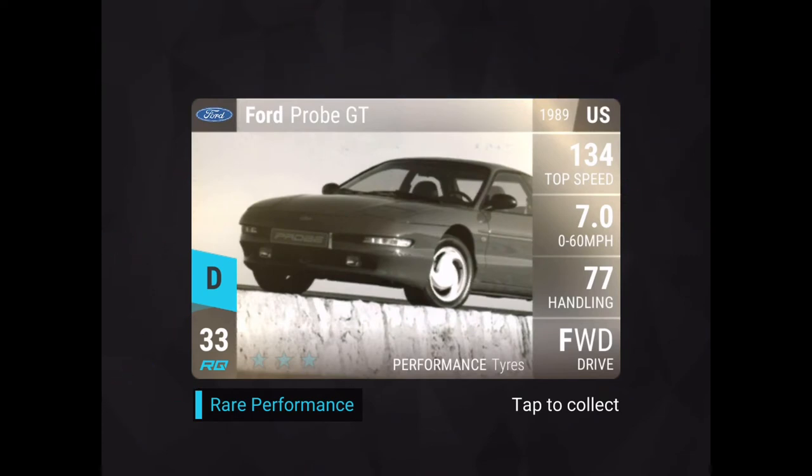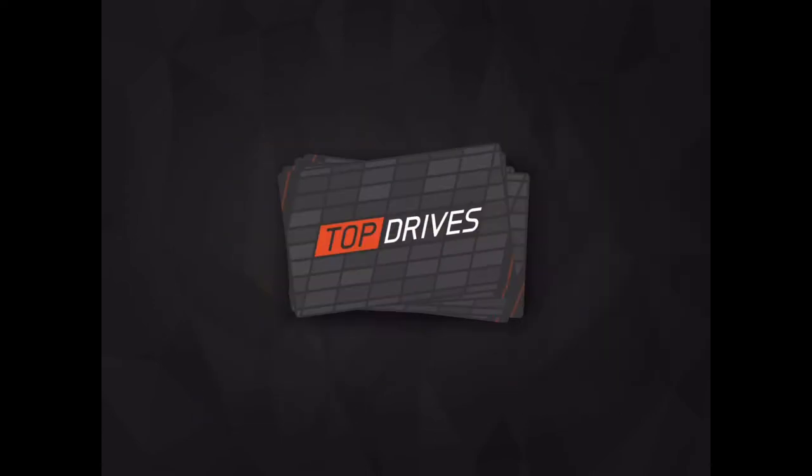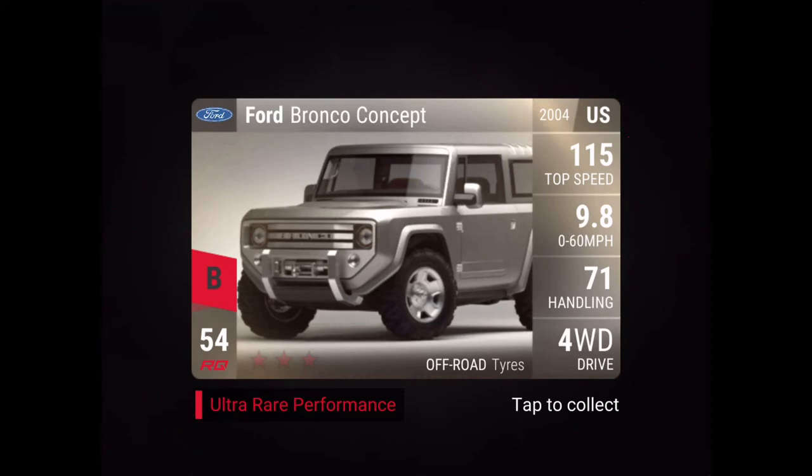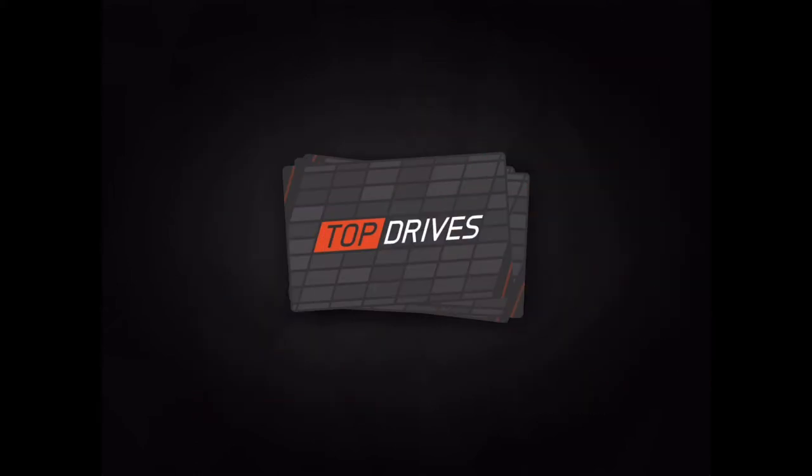This is where we see the important one — please just don't be the Ford Escape first, and then I'm good. Okay, there we go — the Ford Bronco Concept! I'll take it, because that was the Ford I wanted. Now since we saw the Ford first, the next car is either a Dodge or a Chrysler. That car seems to have pretty good stats and high handling.